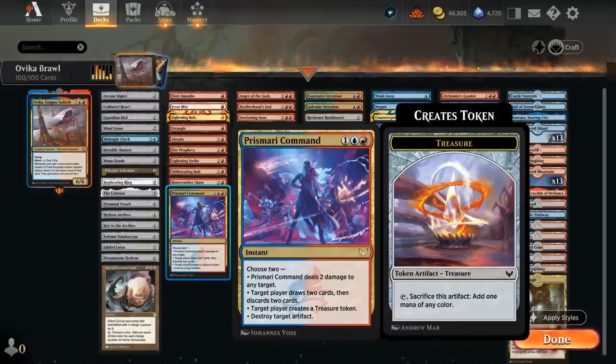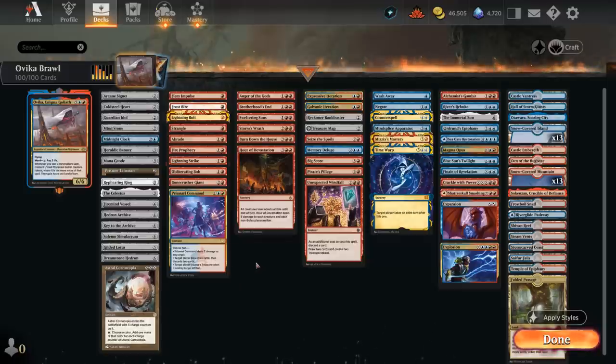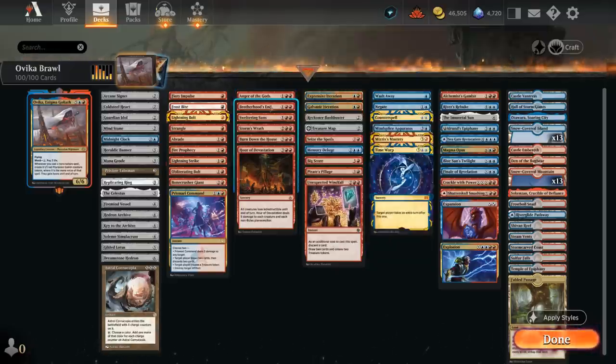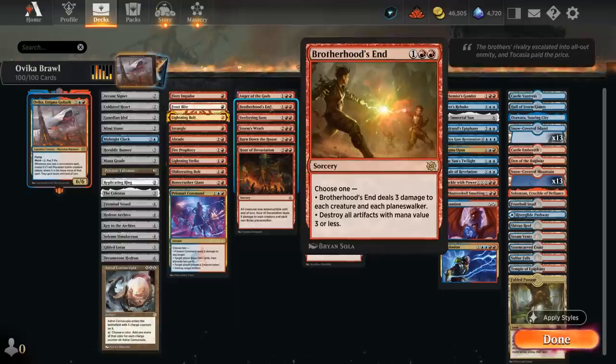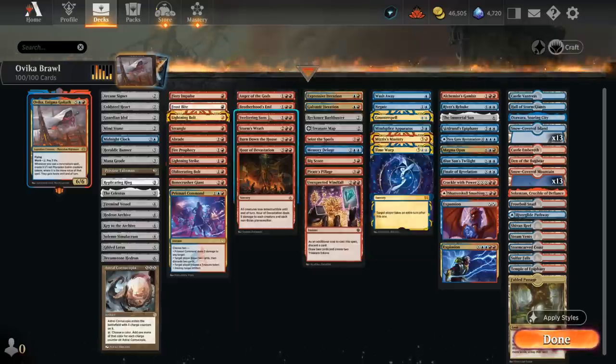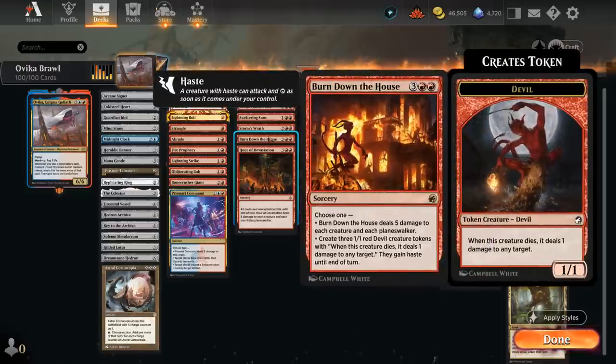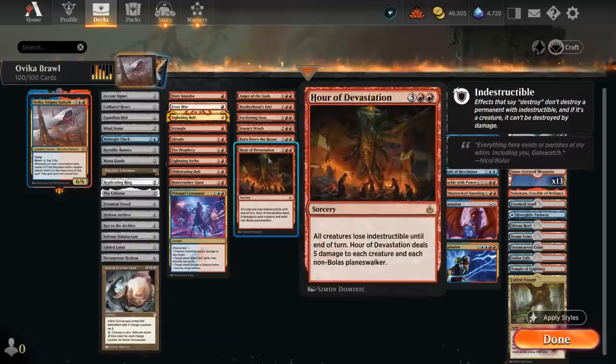Prismari Command can also make a Treasure to help us ramp, or draw and discard. We've also got quite a few sweepers, since we're controlling the board with very few early creatures ourselves. Anger of the Gods deals 3 and exiles creatures, avoiding death triggers. Brotherhood's End can deal 3 to creatures and planeswalkers, and can also deal with artifacts. Sweltering Suns can be cycled if not needed. Storm's Wrath deals 4 to creatures and planeswalkers, and at 5-mana we have both Burn Down the House and Hour of Devastation to deal 5.